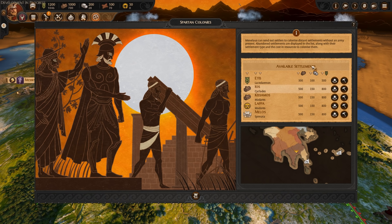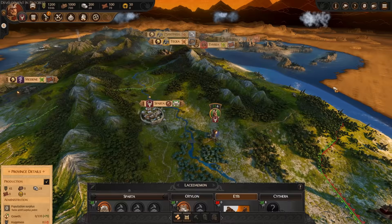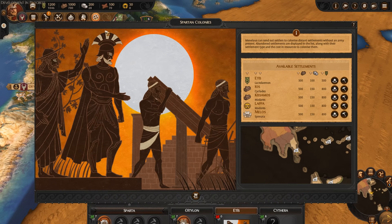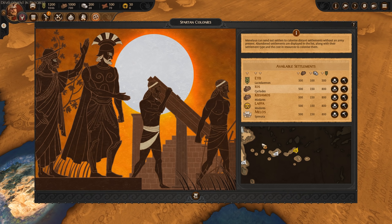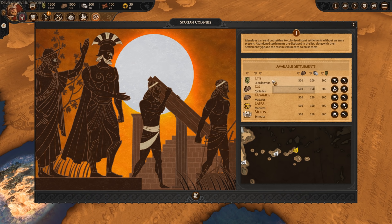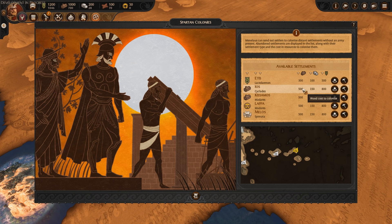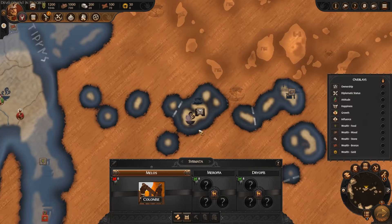Then we've also got Spartan Colonies — this gives you a snapshot of which raised settlements are in your line of sight, because that's where you can do Spartan colonies. You can only go to ones in your line of sight, but you can instantly colonize all of them. Etis over there — we won't colonize that one because we're going to march on it in a minute. The further away they are, the more resources they cost. Etis is the cheapest at 300 wood, 100 stone, and 500 food. The rest will cost 500 wood, 150 stone, and 800 food. That might be a good provincial capital to get first — that cluster of islands over here.